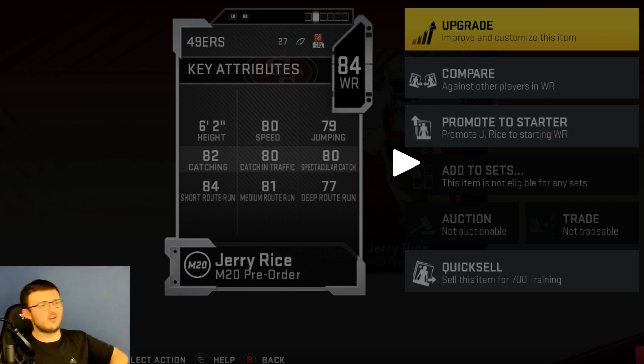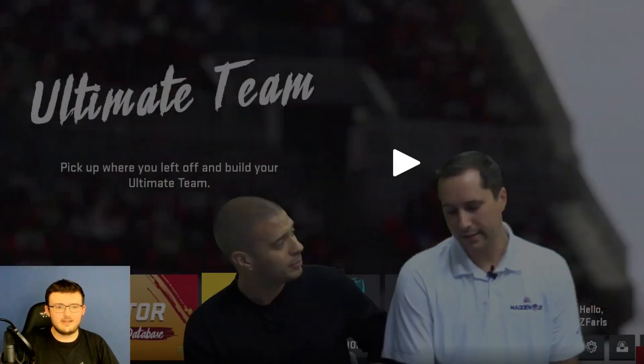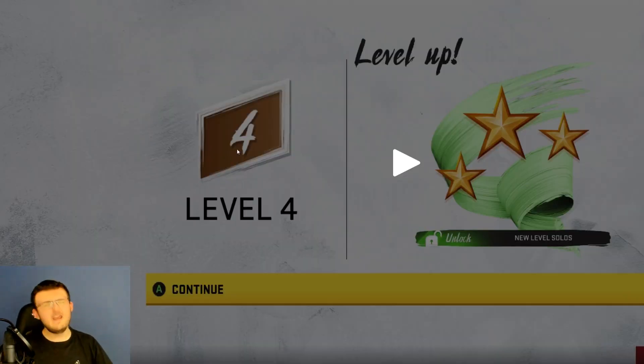Right here we have Jerry Rice, which is of course the Madden 20 pre-order card. His stats are completely beautiful. This is why I've said it many times - a lot of this pre-order content added to the game is so useless. Save your money, do EA Access, do not pre-order these Ultimate Editions - it's really never worth it. That's pretty much it for the Madden 20 reveal content. If you enjoyed this video at any given time, make sure to hit the like and subscribe button. See you guys in the next one. Peace out.